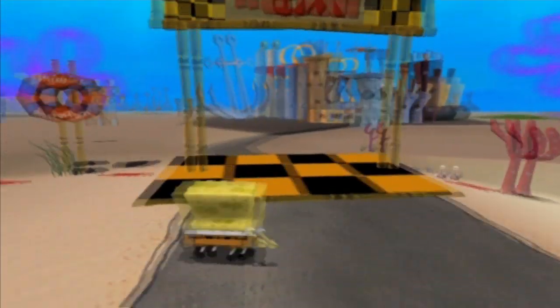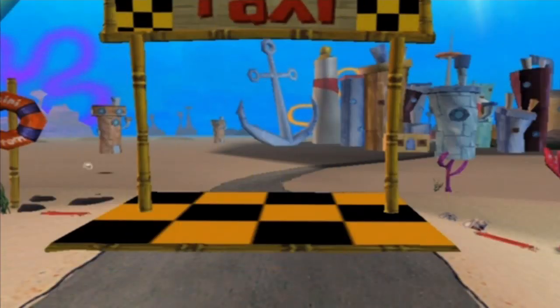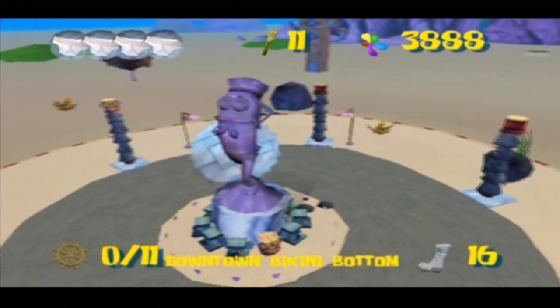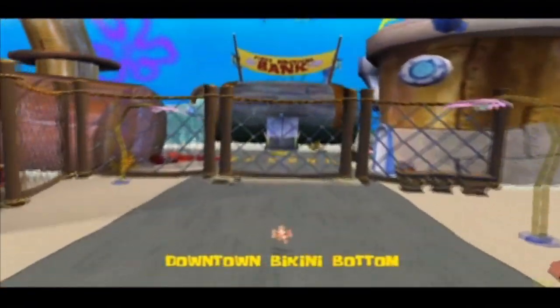In this episode, we're going to be taking on the next level, which is Downtown Bikini Bottom. If you notice when I go to the pause screen, you probably would have seen this level and the next two levels kind of given away — just little hints for you, I suppose. Downtown Bikini Bottom: once a bustling metropolis, now a debris-covered crater.